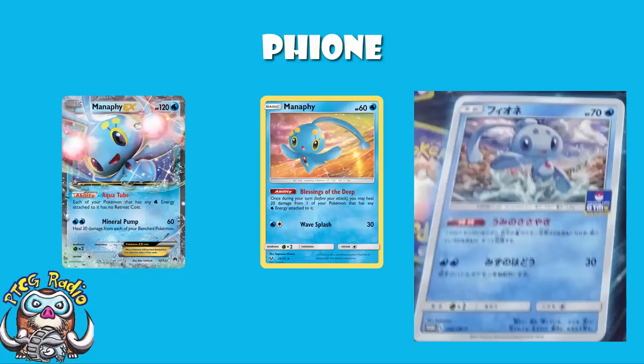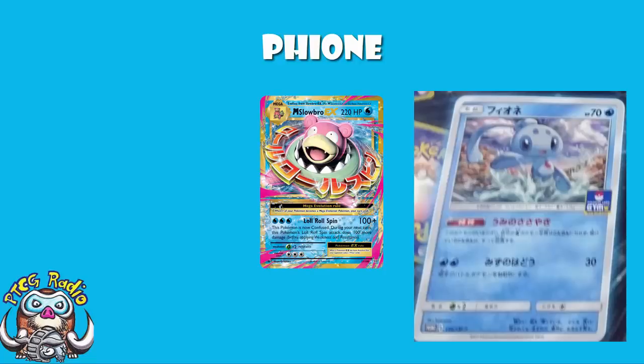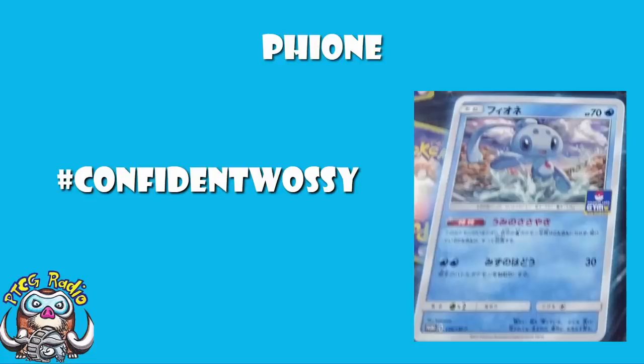I'm giving Finneon two Wossies. It's not a good card — unless you can use it to make Mega Slowbro good, or unless confusion becomes a thing. It's a two-Wossie card now, but I could see it being a four-Wossie card in the future. All it takes is confusion to get popular and this will be the card to go to, as long as you're playing Water decks. And just so we're clear, I've checked the pronunciation — Finneon is definitely the correct pronunciation. But I'm sure we can have an argument about it in the comments anyway.